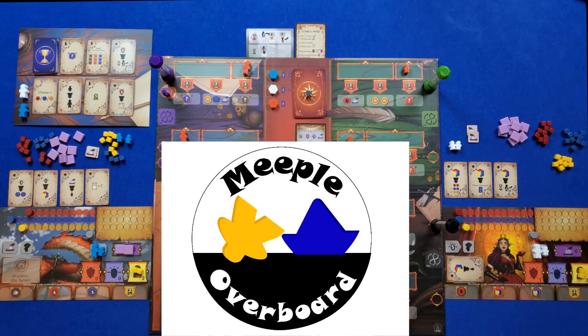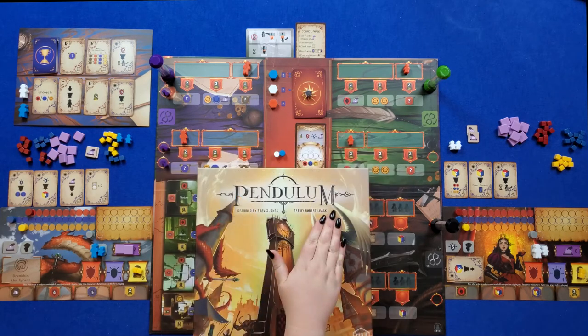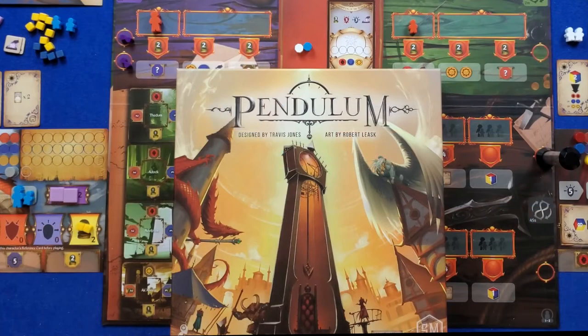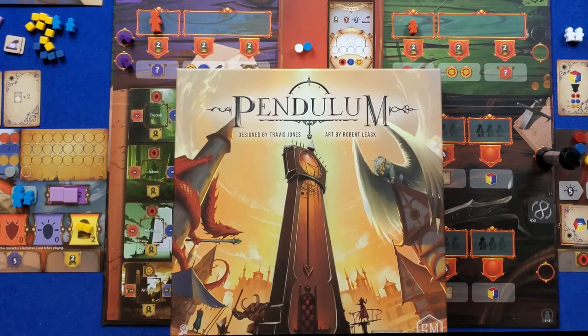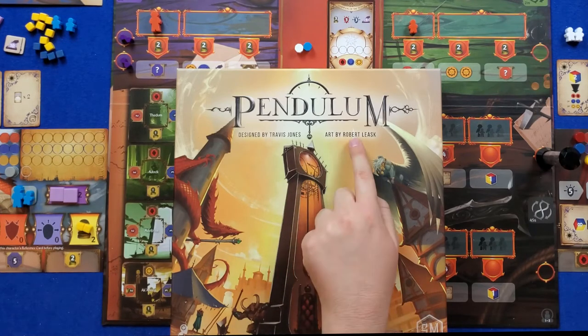Hey everyone, we're Chris and Wendy from Meeple Overboard, and today we're playing Pendulum by Stonemaier Games. This is designed by, as far as I know, first-time designer Travis Jones, and art by Robert Leask.